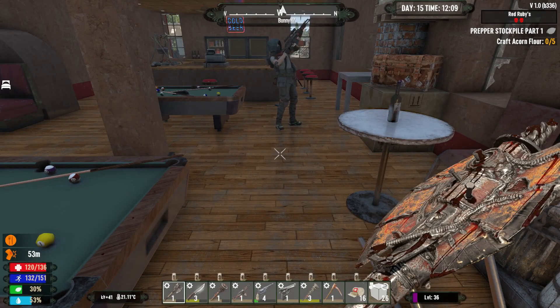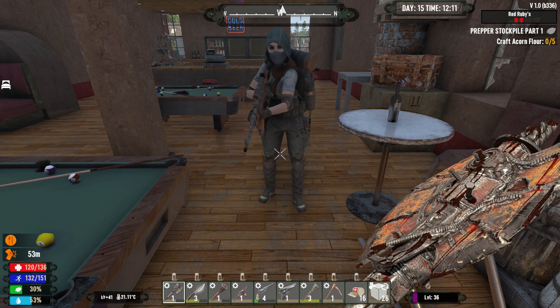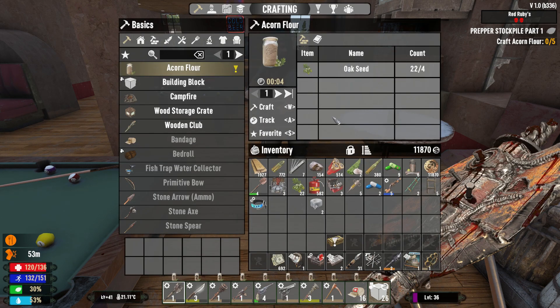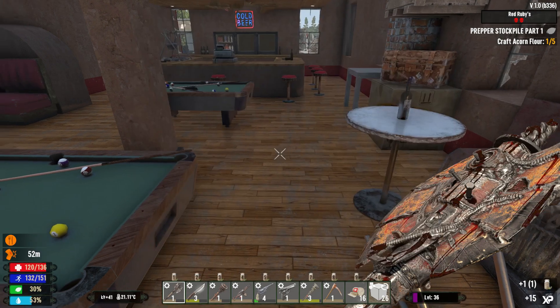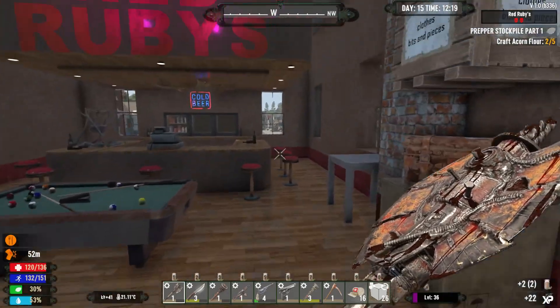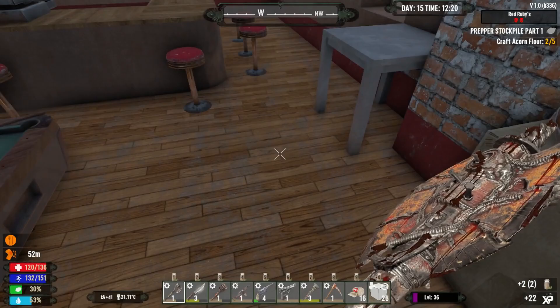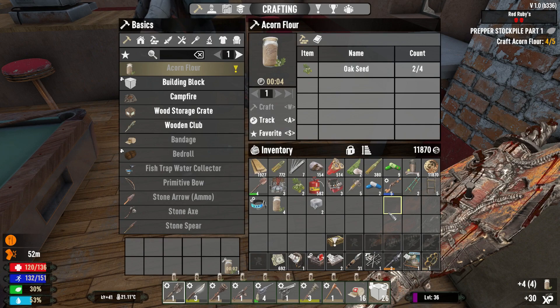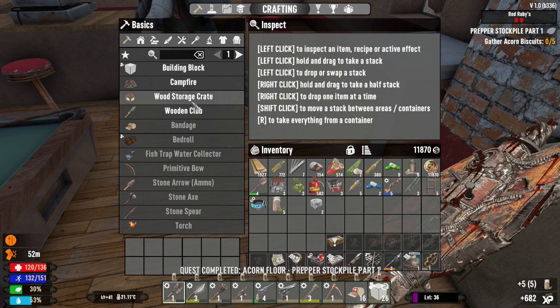Welcome back to Preppocalypse everybody! I got the things for acorn flour - the oak seeds. I have to make five acorn flour. I can do that, do some cooking. Shall we do some actual quests? I was going to do some ivy stand because I have to do acorn biscuits.